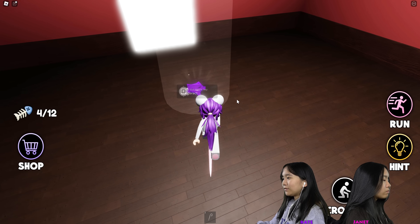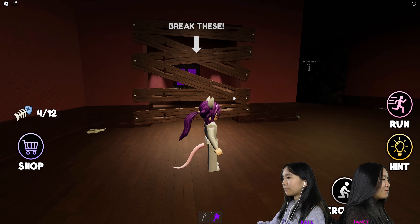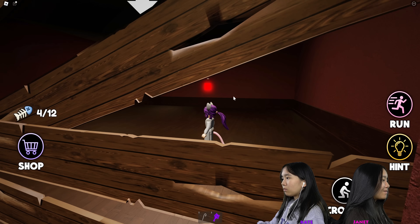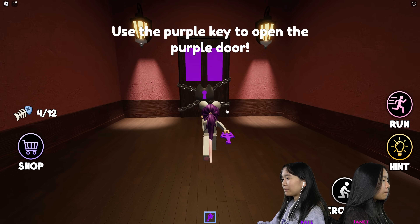I got the purple key! Have you seen a purple door yet? I'm not even sure we did. I don't really know what my code is anymore — I kind of forgot it. I spawned right here in front of the breakbees. And now we got the purple key.